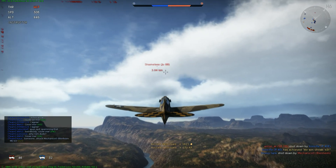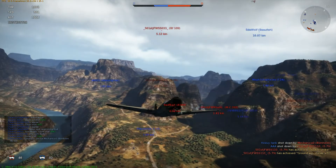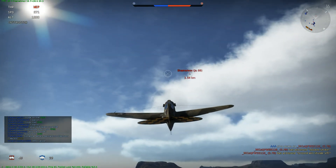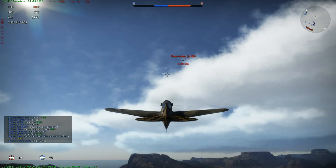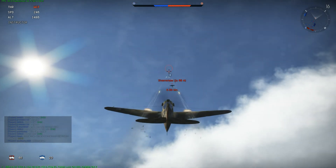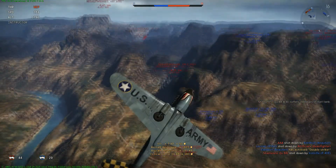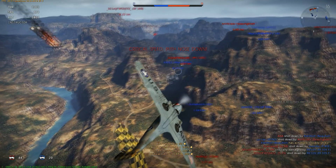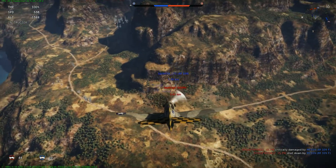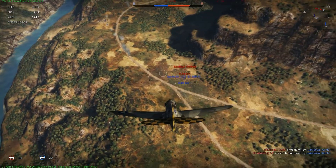Now about that Junkers 88 — he's managed to get quite far. There's an A5 and four others there, but they're occupied with our fighters. Let's not allow this Junkers to drop his bombs on our base. Can I kill him in time? Yes — fuel tank damaged and he's down.